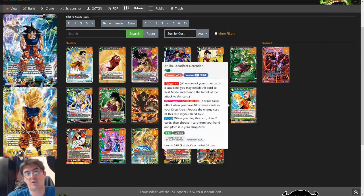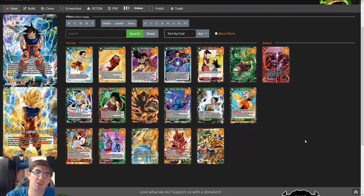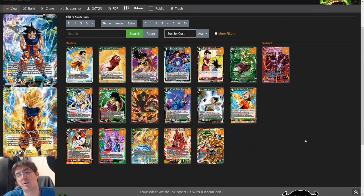Krillin Steadfast Defender — we generate a lot of cards in our drop area, so this is usually a 2-cost when we play it: 2-cost, draw 2, discard 1. And again, if you pitch either Broly, For the Greater Good, Saiyan Instincts, or Beerus' Godly Majesty, it is just straight plus. We also play Final Showdown Sun Goku as a surprise finisher, surprise mid-game bomb. Getting Krillin out quickly into a Final Showdown is pretty good for aggressive to mid-range strategies, and also really good as a control strategy that shuts down decks that try to only play one bomb, such as maybe Hatchiyack.